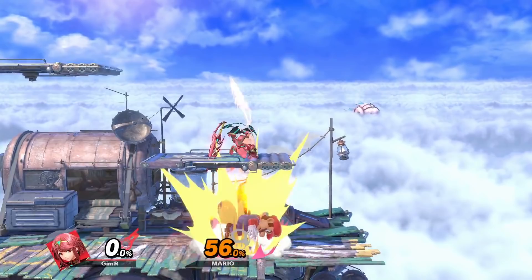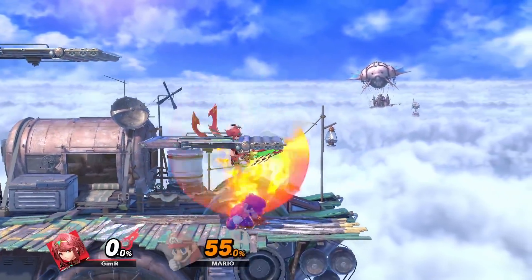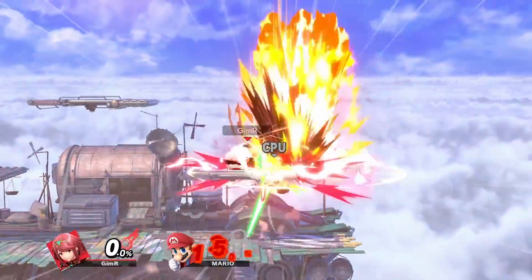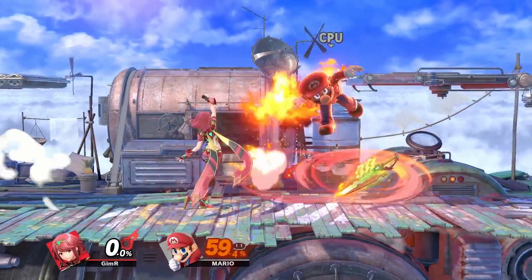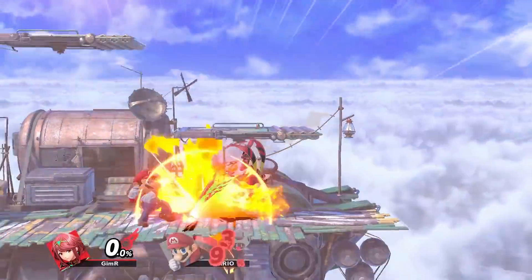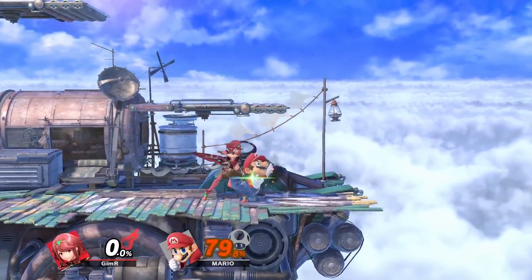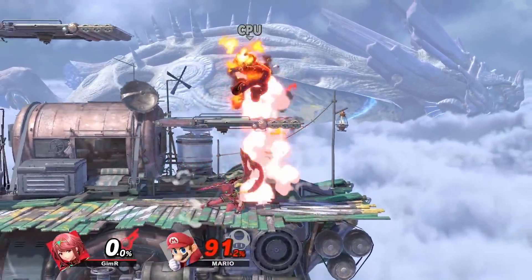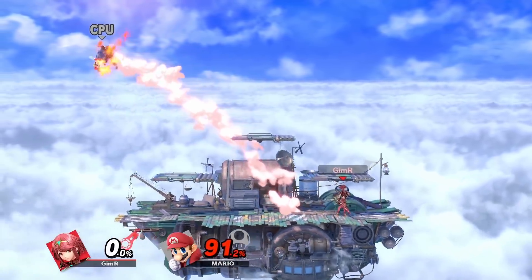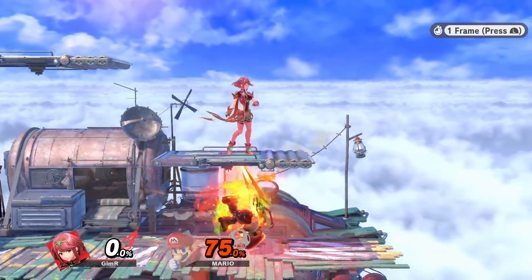Against most of the cast, you can do the following, and it will catch both no tech and tech in place: fast fall fair, nair, fast fall up B, back air — which can also cover tech roll in — and fast fall jab if you just want to go for the normal jab lock setup. Obviously this is also dependent on how your opponent drifts out of the footstool. The biggest and most important thing you can do out of this setup though is down air. It hits no tech, tech in if you time it perfectly, and on tech rolls you're about plus five, meaning you can pressure with forward tilt which leads to set play.